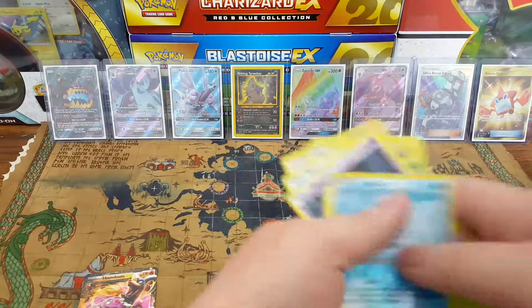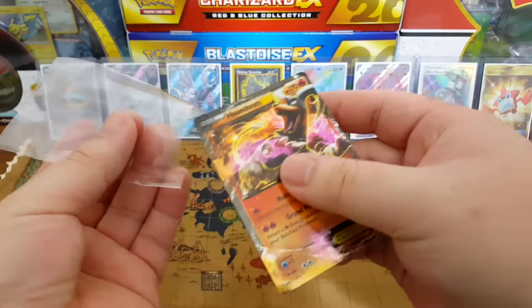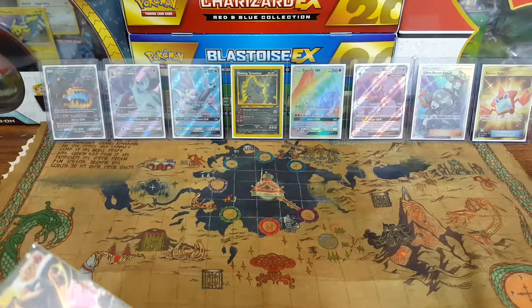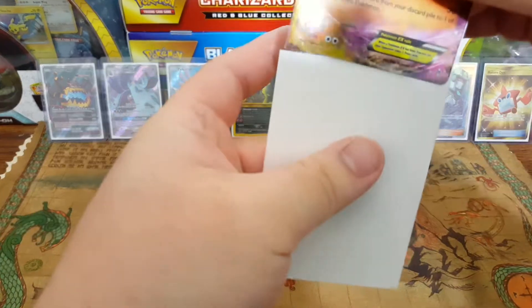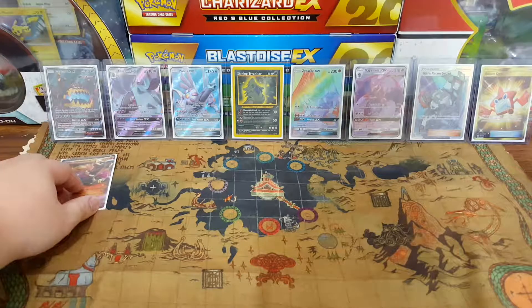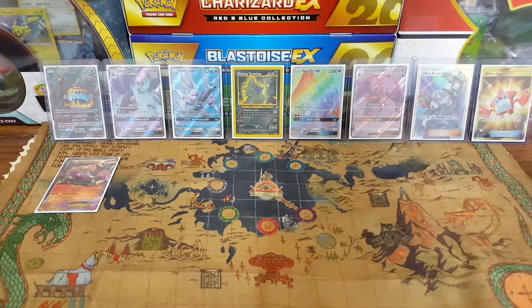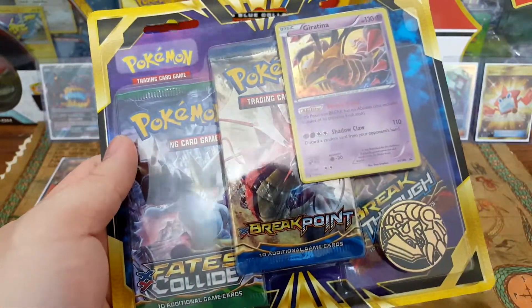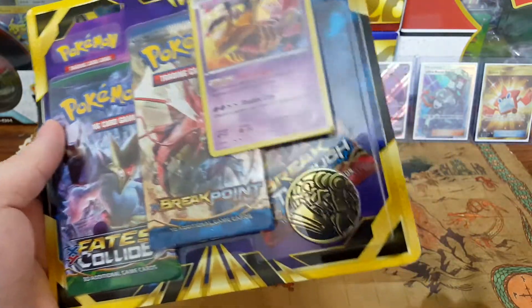Wow, my luck's been pretty good so far, I think y'all can all agree with that. Let's sleeve this up. Now here's the variety blister — fates collide, breakpoint, and breakthrough — with that sexy Giratina as a promo card and Groudon. Let's go ahead and open this up. So far the pull rate's been really good for us, basically one out of three packs.